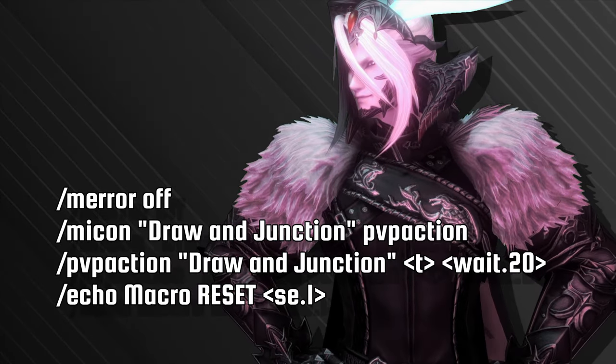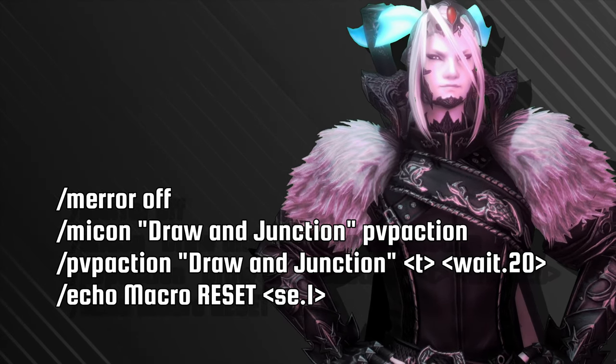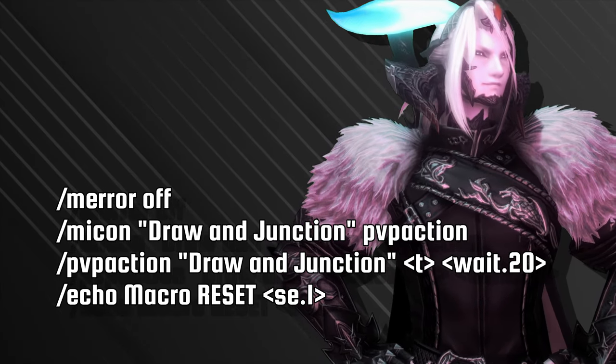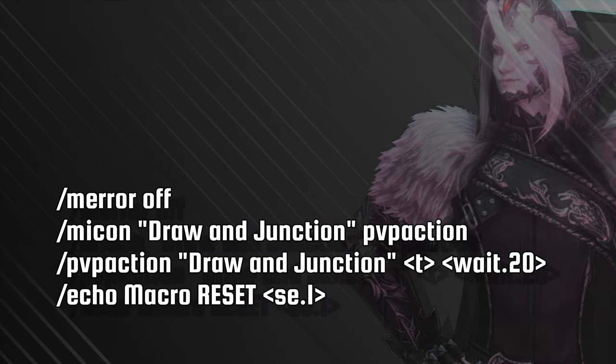For you Gunbreakers, we have a Draw and Junction reset macro. It is not uncommon to shift between both the tank and the DPS stance. And with an audio cue informing you when a switch is ready, you can keep maximum uptime.